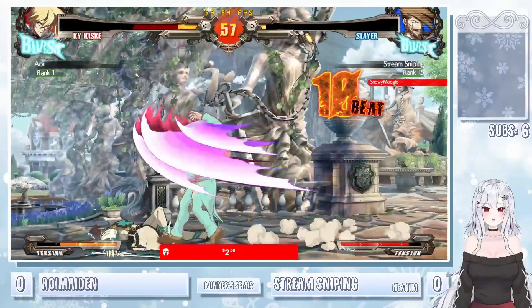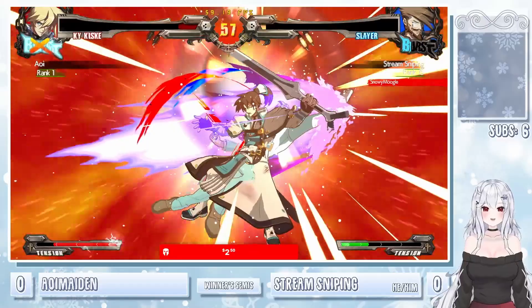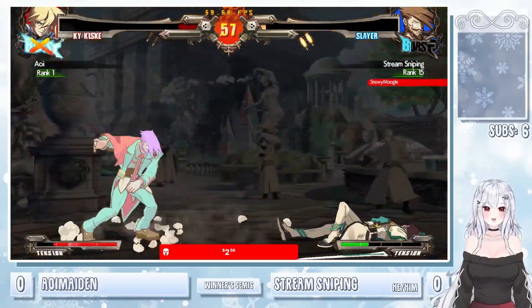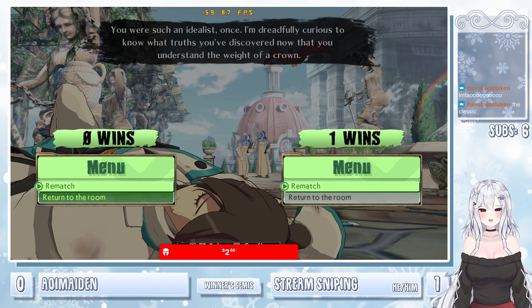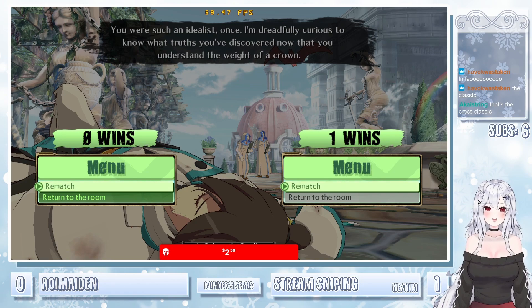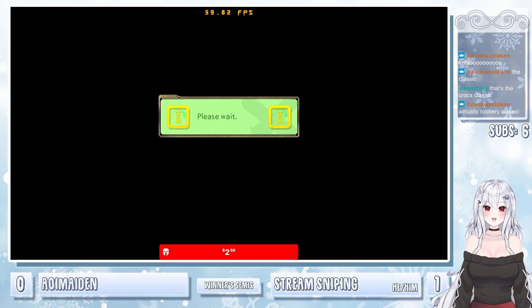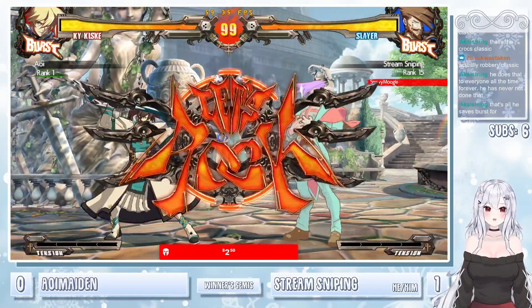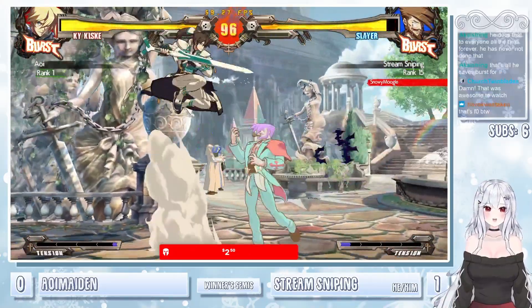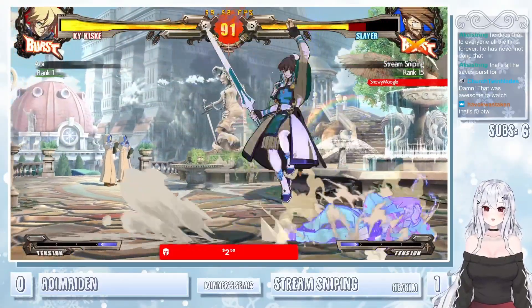Big combos coming out — now just needs one more hit. The meaty super coming out from stream sniping. Holy shit. We're taking it in just a moment — that's actually tragic. That was two rounds for Aoi. And stream sniping actually coming out with a robbery. That's actually what he saves burst for — holy shit. It's also frame zero. What the fuck?